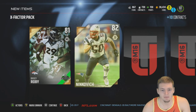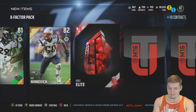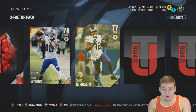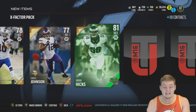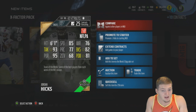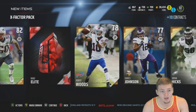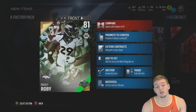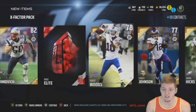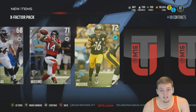I packed this same guy three times today. Rob Ninkovich, 82 overall. I knew the elite badge was about to come after that animation — Robert Woods, not the worst pull, Charles Johnson at least he's not a 75. Then we get another Team of the Week player: Jordan Hicks! 93 tackling, 95 pursuit, 81 hit power with 85 speed — looks like a pretty good middle linebacker. Bradley Roby goes into the upgrade set, so he helps toward getting AJ Green but isn't a direct hero set pull.